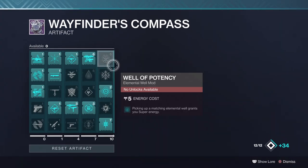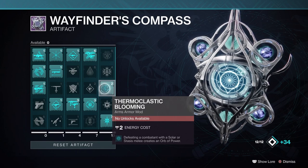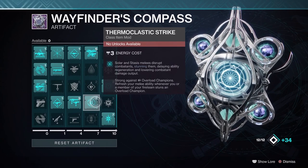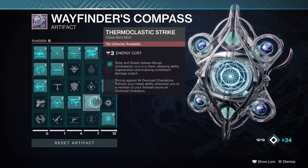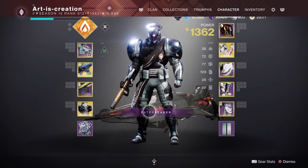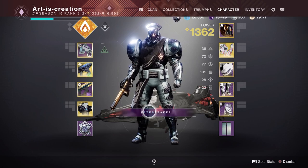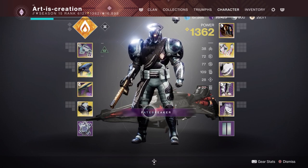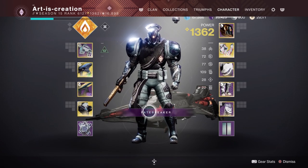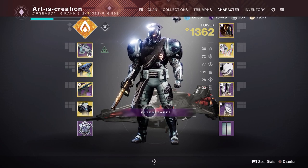You could run Well of Potency if you really want to get your super back a lot more. You can also run Thermoclastic Blooming where Solar Melees give you Orbs of Power, or Thermoclastic Strike to stun champions — which I was doing in the Lost Sectors. So this build can be used for Lost Sectors, GMs, and any activity. I have so much fun with it in Gambit, Strikes, and even PvP — the golf ball will one-shot in PvP when you get Roaring Flames up. If you don't kill with the golf ball, the Hammer will finish them in PvP, though this is primarily a PvE setup.